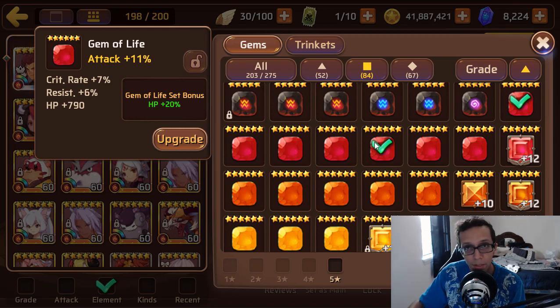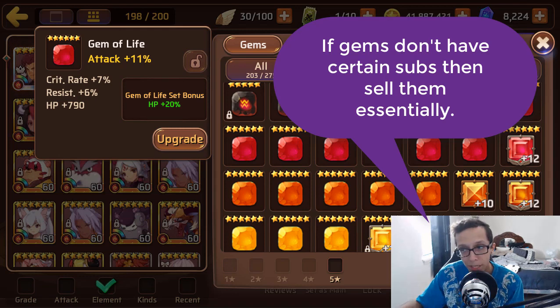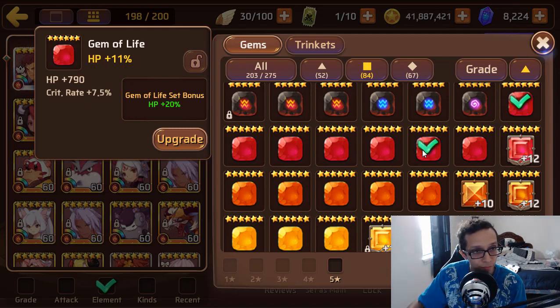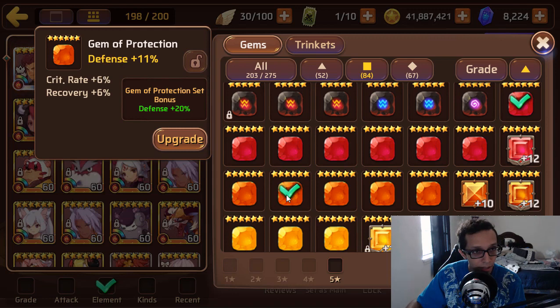I try to have at least two desired substats minimum — at least one sub needs to be what I want, or I sell it. If it doesn't have crit rate and it's an attack gem, I sell it. If it doesn't have crit rate and it's a defense gem — because I do have defense aggressors — I sell it. HP gems need at least resist at minimum, but I'd like crit rate on those too. Once you get super late in the game you'll only keep gems that have three or four desired substats, but I like to play with RNG a little and see if I can get good rolls.